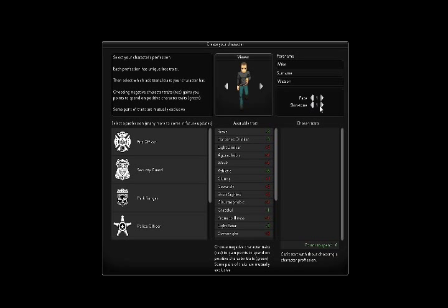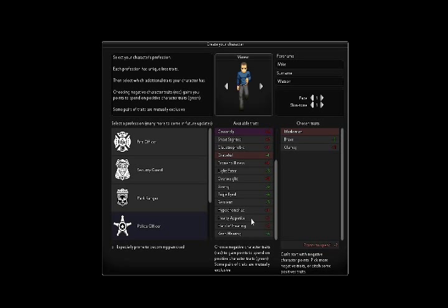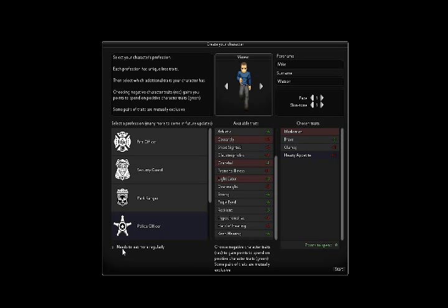I want him to be a police officer. He's gonna be brave, just because I want him to be, along with being clumsy. Let's do a little hearty appetite. Which means he needs more food — you know he'll do that. Just because he's a cool guy: blue shirt, black pants. Sounds like a plan.